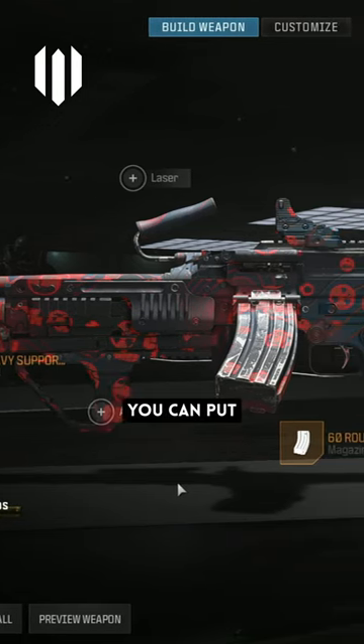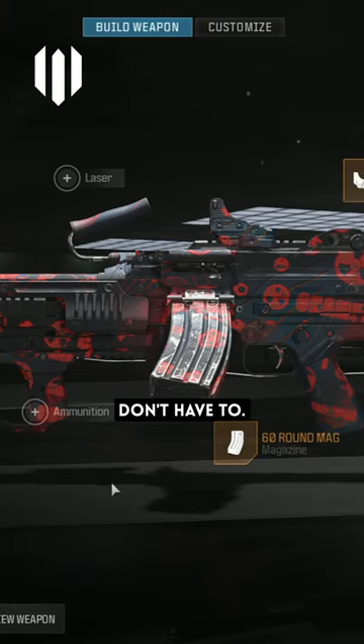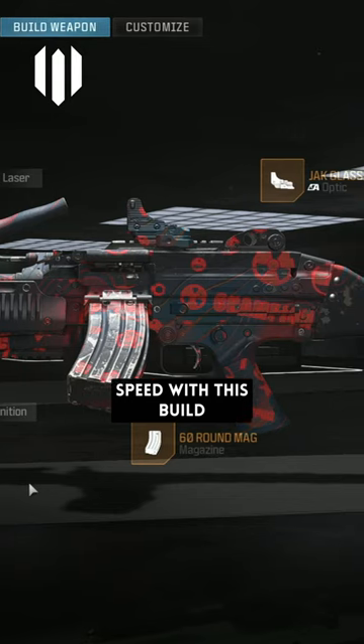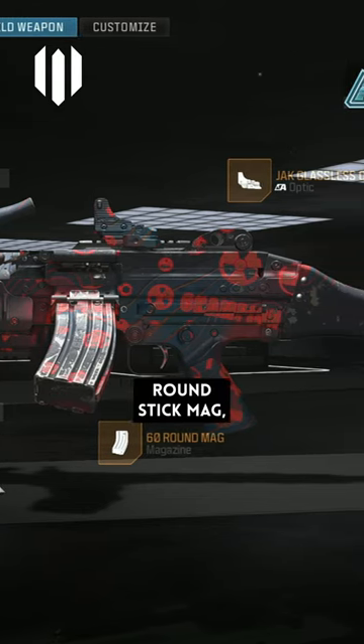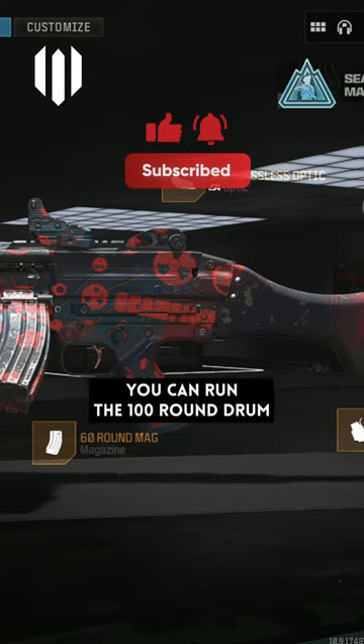You can put the long barrel on there if you want, but you don't have to. I think it's probably better if you don't, because you get better movement speed with this build. Essentially, with the 60-round stick mag, it turns it into like a slightly heavier assault rifle.